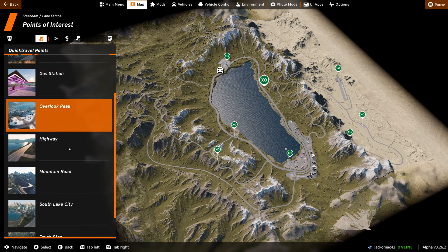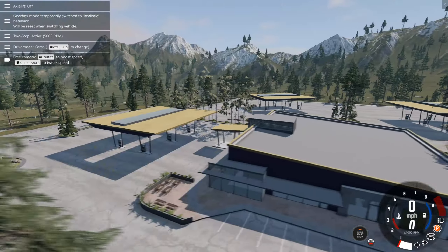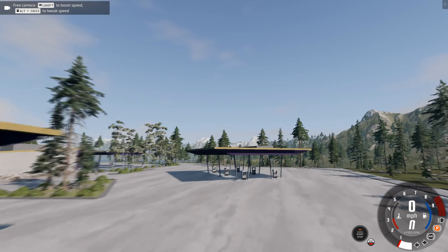What else have we missed? There is a truck stop. Yes, it's a truck stop — of course. That's epic. You could bring your truck in here. Maybe this would be great for role-playing as truck drivers on this map. That would be awesome.